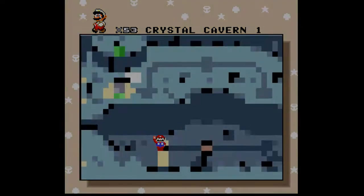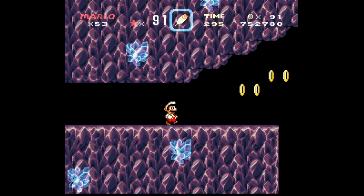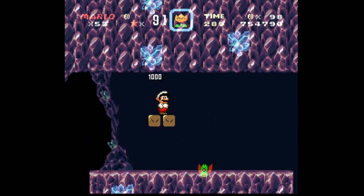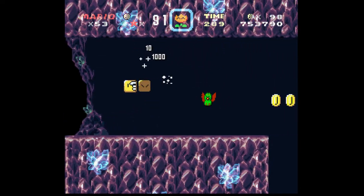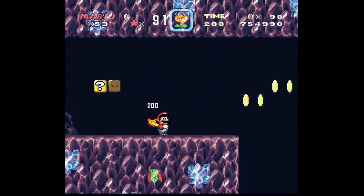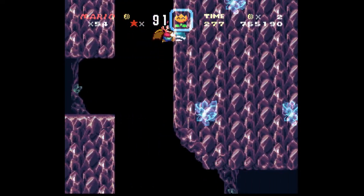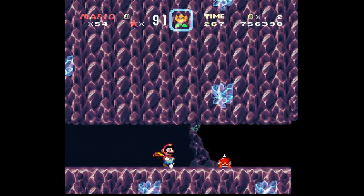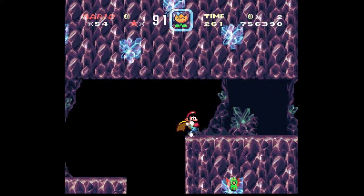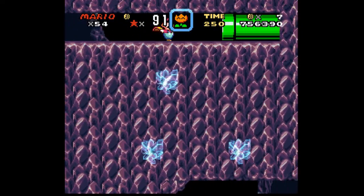So Crystal Cavern 1 does have a secret exit. Let's explore on our own first. That fire flower just kind of disappeared. But yeah, let's explore on our own a bit first — we'll get the message blocks later. I don't really want to use message blocks prior to reading them in the level, you know, because there could be a message block in the level that I don't want to read before I'm supposed to. But I feel like this path might have something to do with our secret exit.